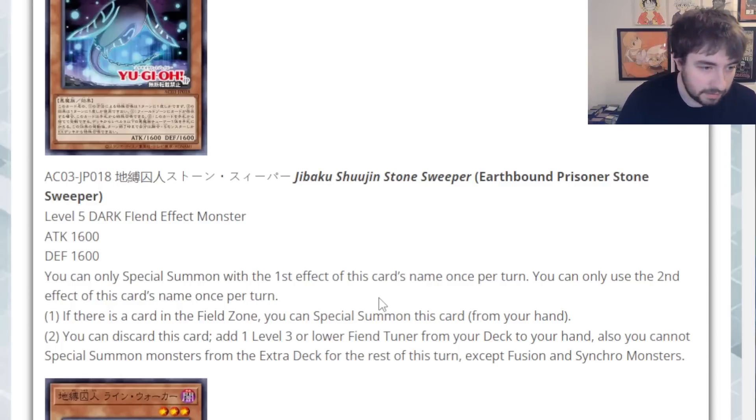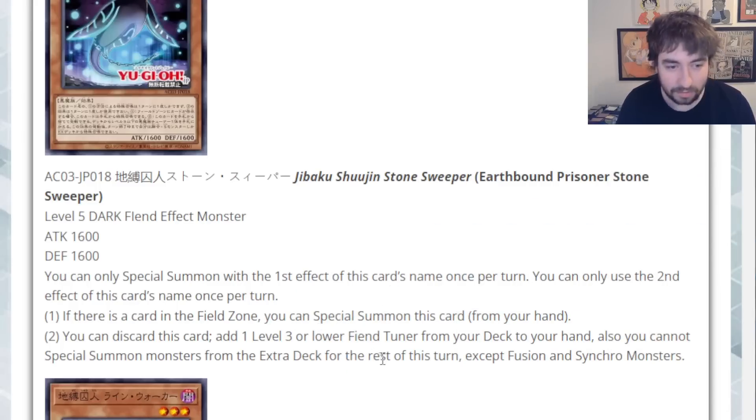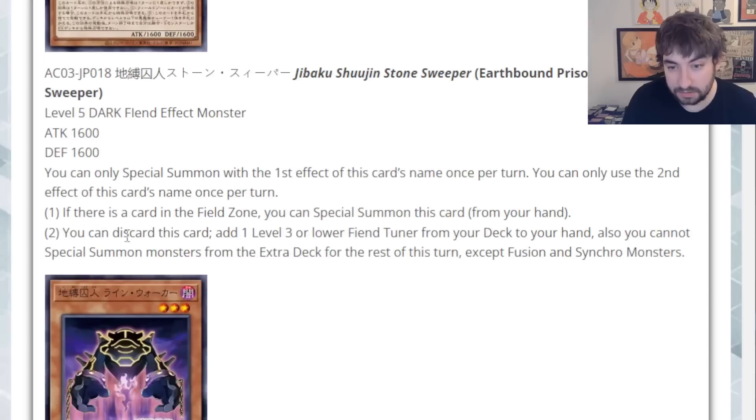Having a card in the field zone really helps — I don't know if that means you play this with other engines that inherently use a field spell. There are so many good engines that use field spells in Yu-Gi-Oh these days. Second effect: you can discard this card to add a Level 3 or lower Fiend Tuner from your deck to your hand. This card searches any Level 3 or lower Fiend Tuner — didn't we just see Jack Atlas get a new Resonator that's actually a good starter card? This might just search that, and if that's a Synchro-based deck, this could just be a good consistency card. Another good card.